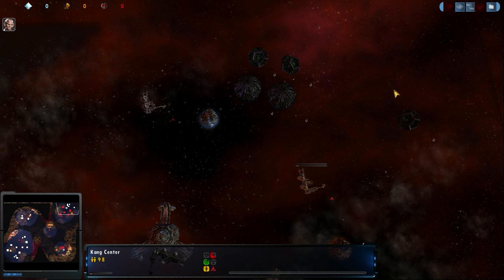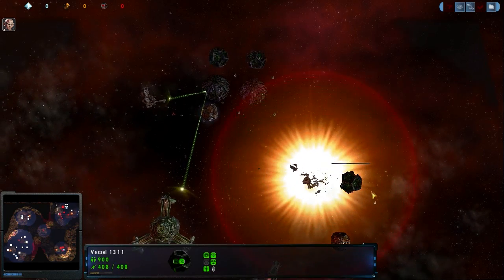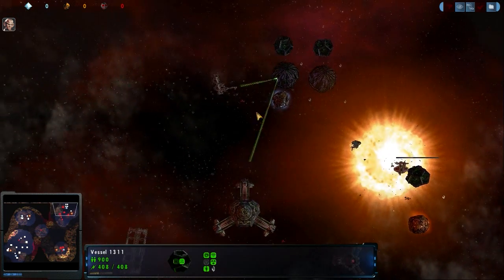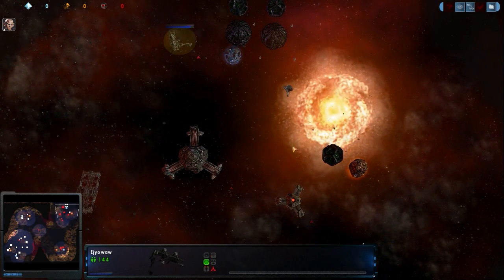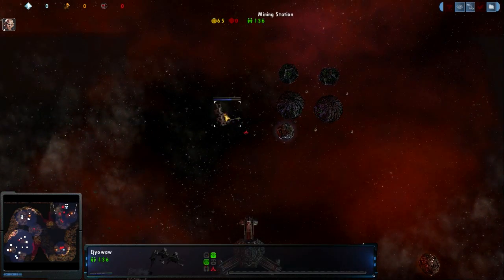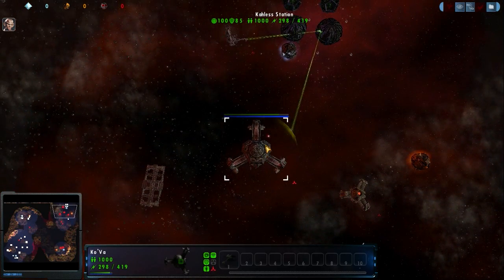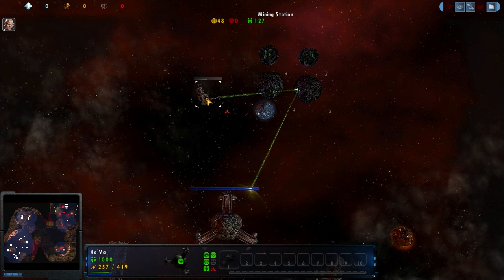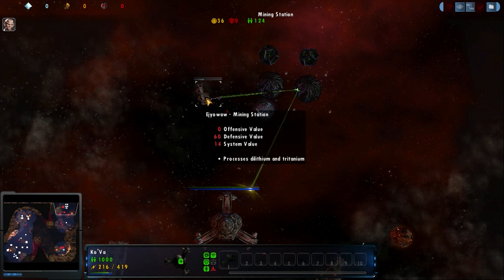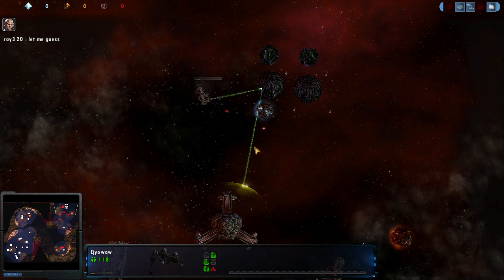Interestingly enough, I've actually never seen this before — some of these single weapon subsystem repairs don't seem to take out the shields. The shields do tend to stick around a lot longer, which is quite interesting. You would almost expect them to have higher subsystem durability — and I guess it does make sense to have higher subsystem durability because they have shields.